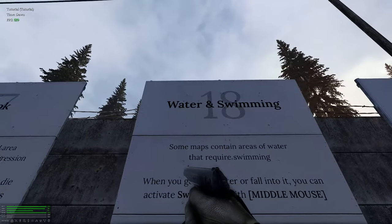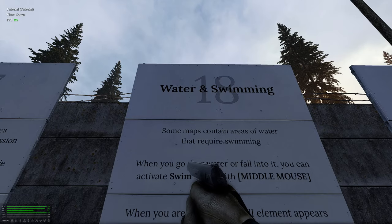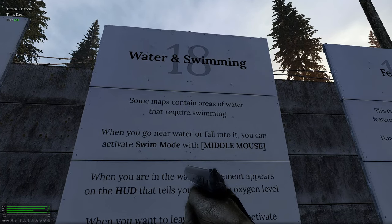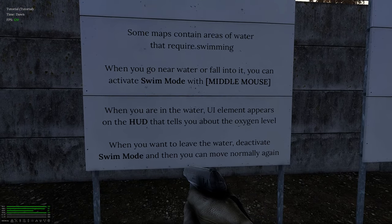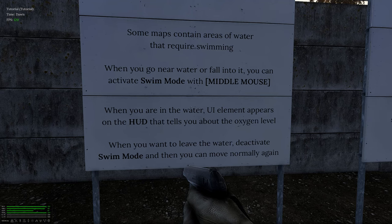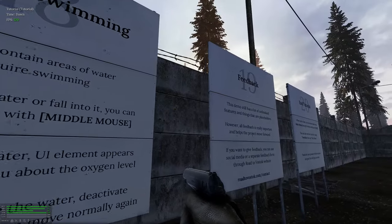Water and swimming — some maps contain areas of water that require swimming. When you go near water or fall in, you can activate swim mode with the middle mouse button. When in the water, UI elements appear on the HUD showing your oxygen level. When you want to leave the water, deactivate swim mode and you can move normally again.